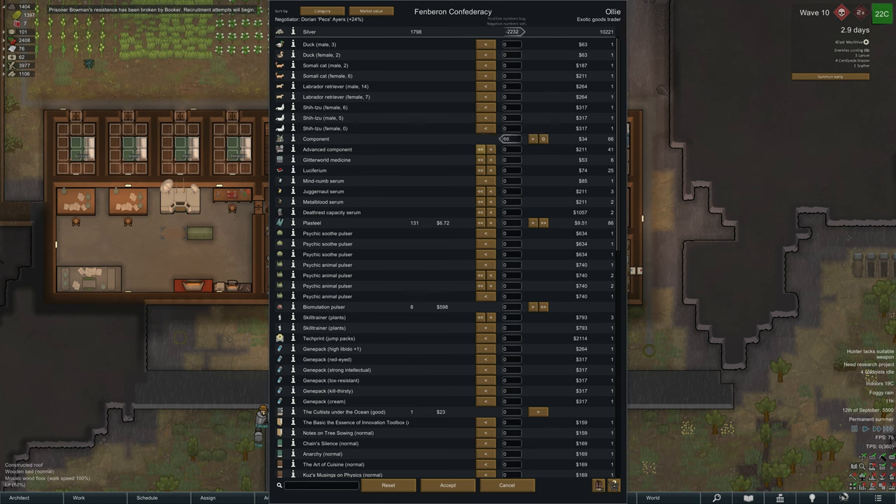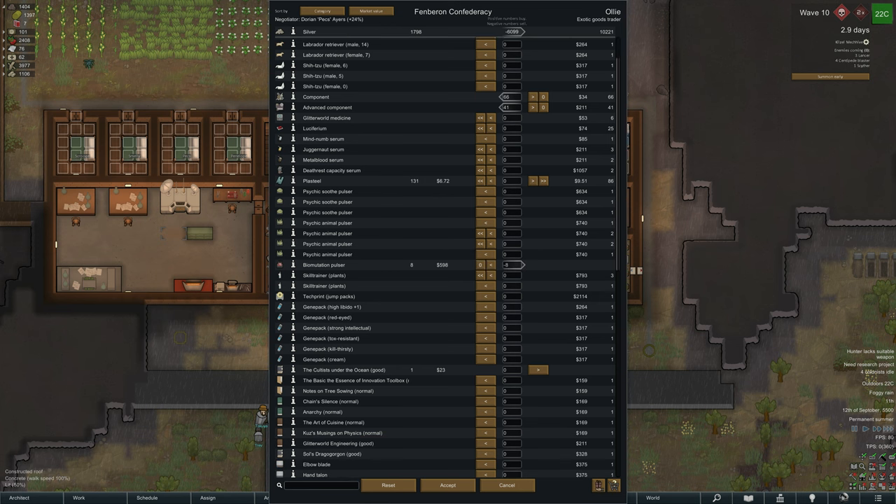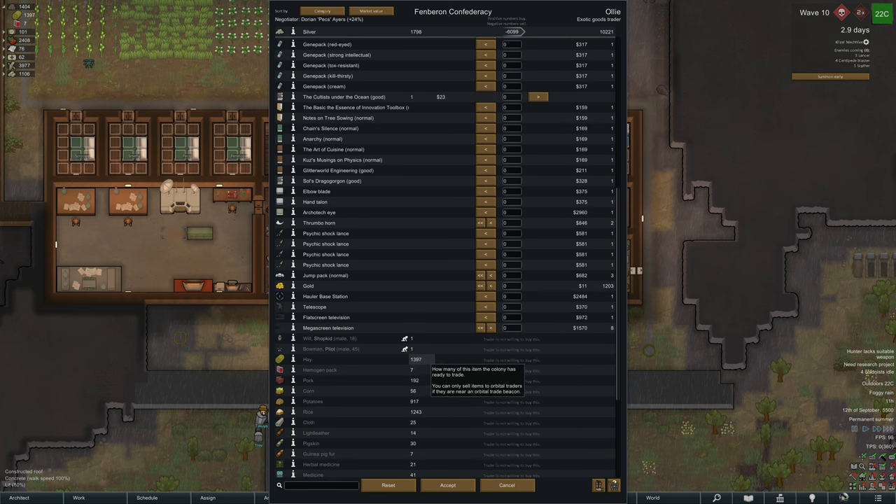Yet another trade coming through, trying to buy as much as I can. About 10,000 silver there — that's selling the Arco Tech items. Always get components and advanced components where needed, then sell off all the crap you don't need. It's part of trading — it's what we do.